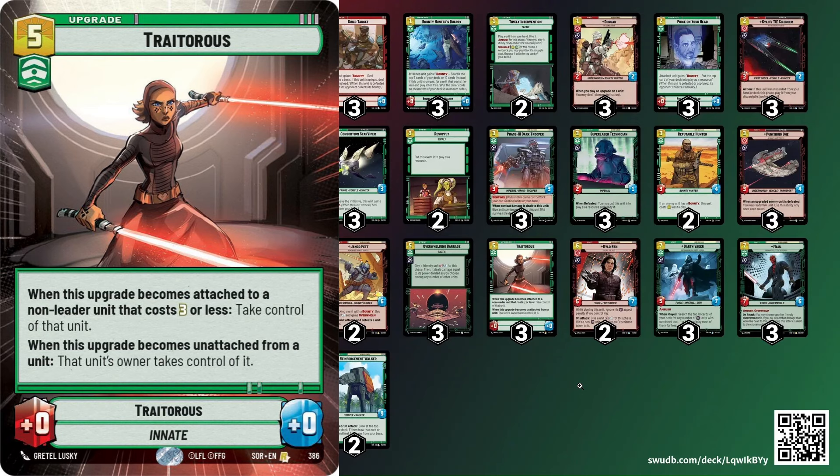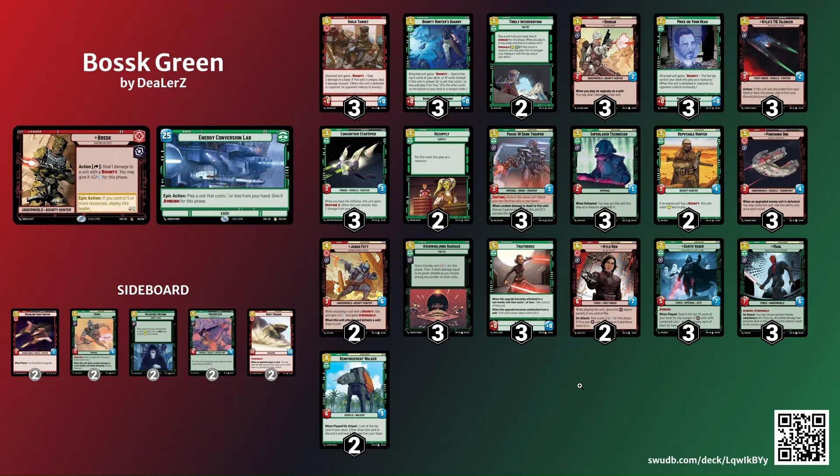I did add the third Traitorous — it just makes too much sense. There are so many decks where it completely swings the momentum of the game. Also it's a way to get back a unit that my opponent Traitoroused — if I draw my own Traitorous I can Traitorous it back. That's important, and that's actually why I lost to Iden Green. They Traitorous'd my Phase Dark Trooper and I could not recover from that. Hope you guys enjoyed the video and the deck. Definitely give me your feedback or any thoughts — any cards that have been working for you. As always, y'all have a good one, peace out.